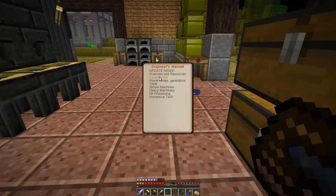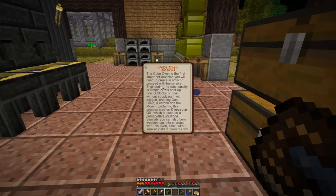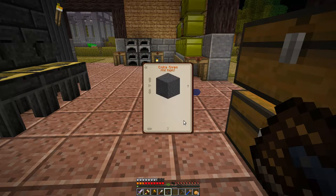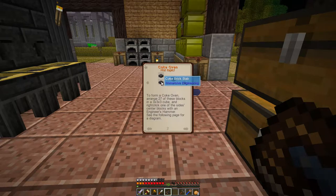Overview and resources — coke oven. It's four blocks, literally just four of those, and then I guess we just smash it with a hammer. Coke brick. How do we make coke bricks? You can feel the SevTech unwinding, can't you? It's definitely becoming very SevTech.